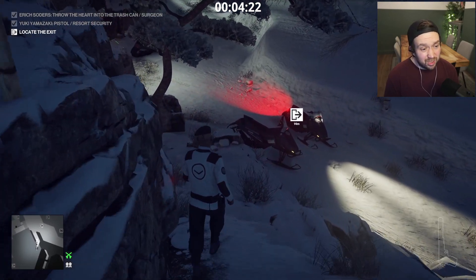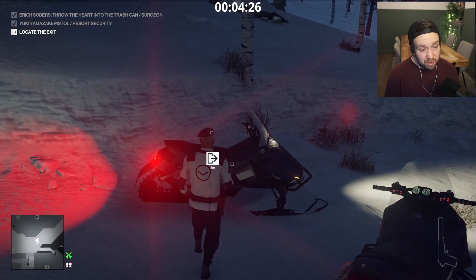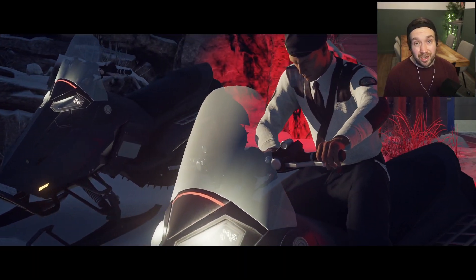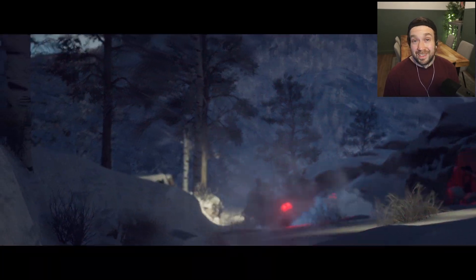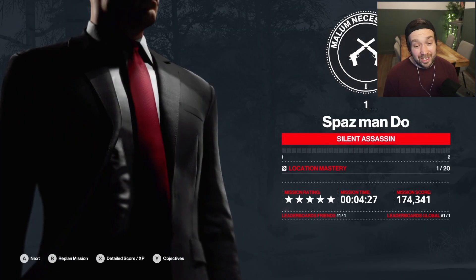And then we'll just make our way to the exit. No one's going to see our body by the time we get out of the mission. And that's it — Hitmaps roulette, Hokkaido, done. And there we go, so we've got a silent assassin score of 427. It's alright, isn't it? I feel like it kind of all lines up quite well — just all in a sort of nice little neat area to get the job done. I'm quite happy with that one.